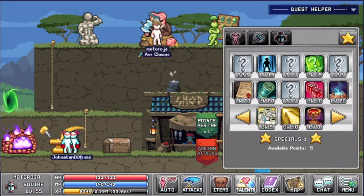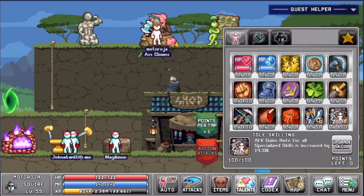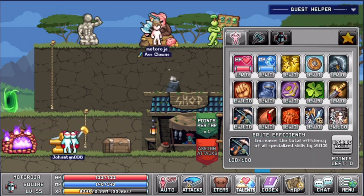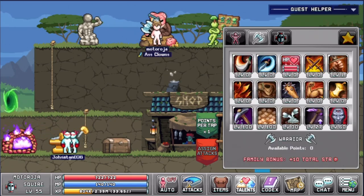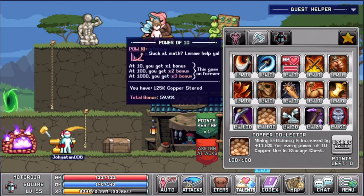As for the talent points, I have 100 points in my vital skilling which will boost your mining efficiency and gains when you're offline. I have my fruit efficiency at 100% also. My strength is at 100% also, and I started to increase my luck right now because I don't know what else I can put here to make it better.